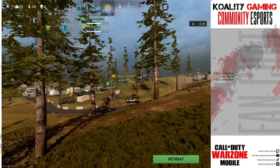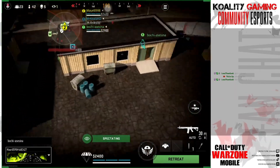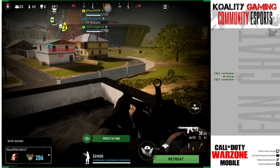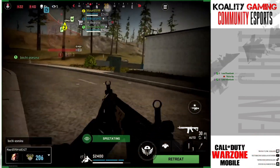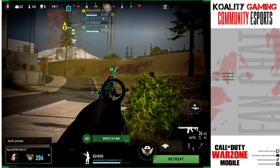Right now we are spectating Mobile Royale, which is the smaller map. We are already at the second circle, loadouts have already landed. We know that there are a couple players in — we see some people go down up on the hill there. I think that's where the other team might be moving. Let's see if our teammates can get over to their loadout as we see some people go down there.